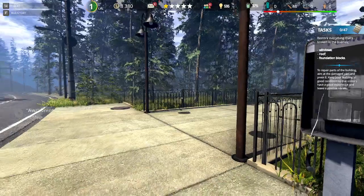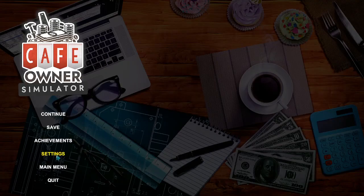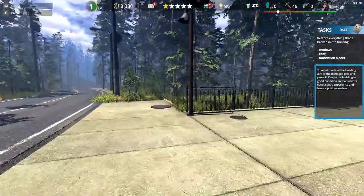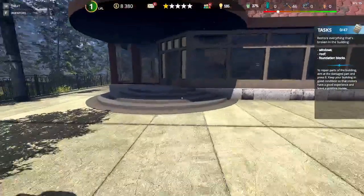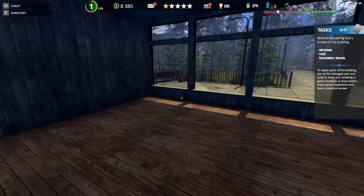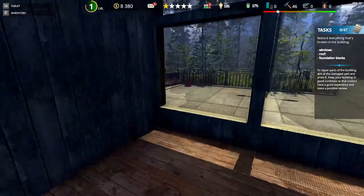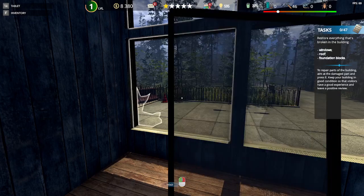We left off needing to restore the windows, the roof, and the foundation blocks. Let's go ahead and repair the damage at our little cafe — we do have quite a bit of damage. Somebody really wrecked these windows. To repair parts of the building, you aim at the damaged part and press E. Keep your building in good condition so that visitors have a good experience and leave a positive review. Cool — so we get reviews at some point.